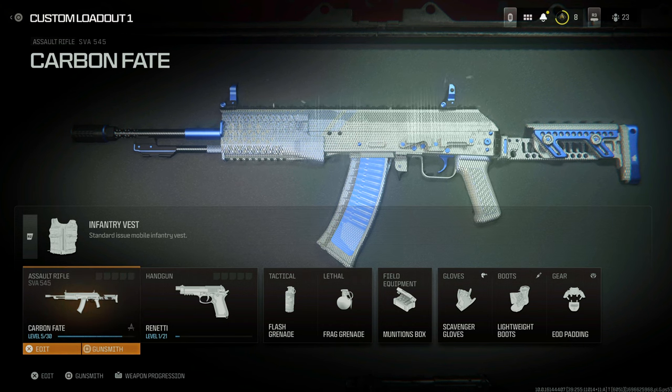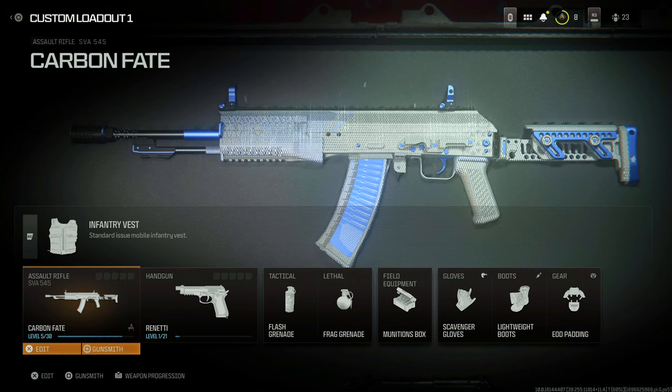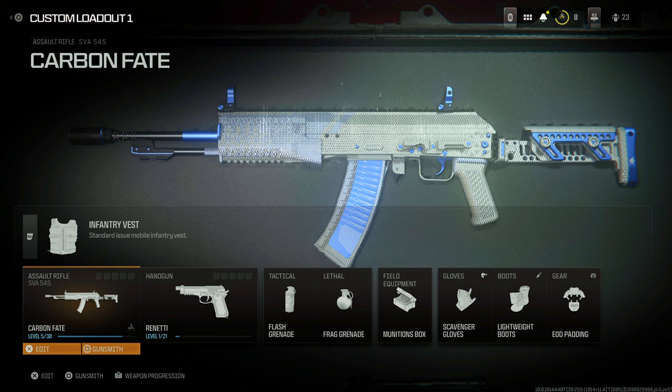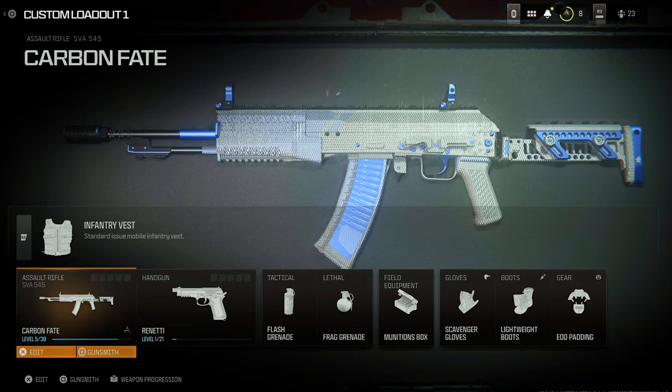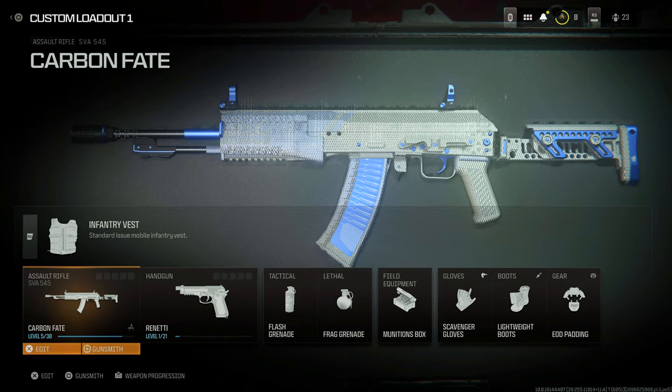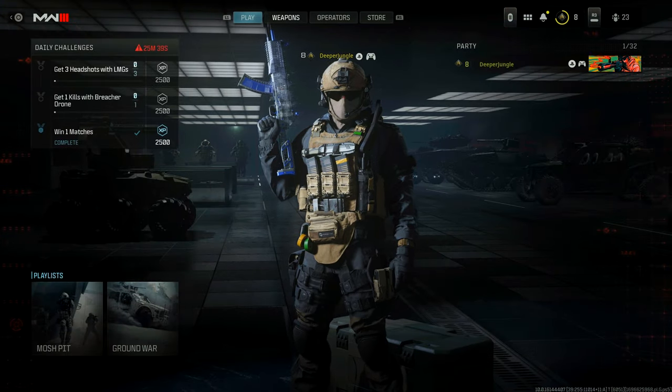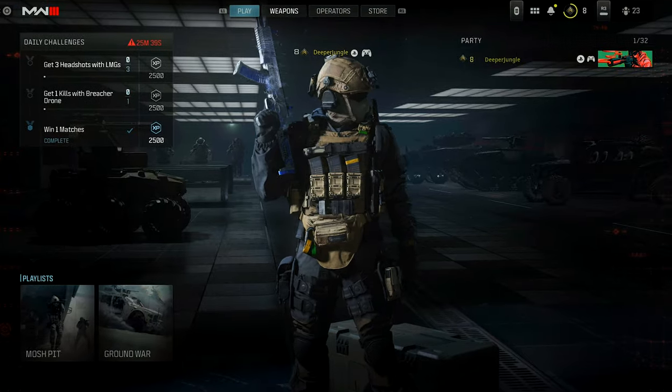One final thing — both of these blueprints are actually reactive camos. When you load into the game it won't look like a diamond camo right away; it'll look like a more plain version of the weapon. But with every additional kill you get, it becomes covered more and more with diamonds. With that said, I'm going to jump into a couple of games to actually showcase it in action.